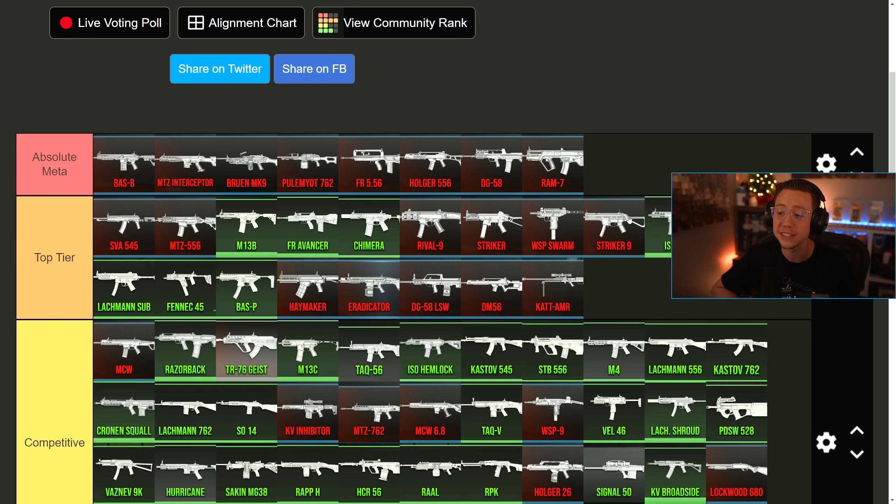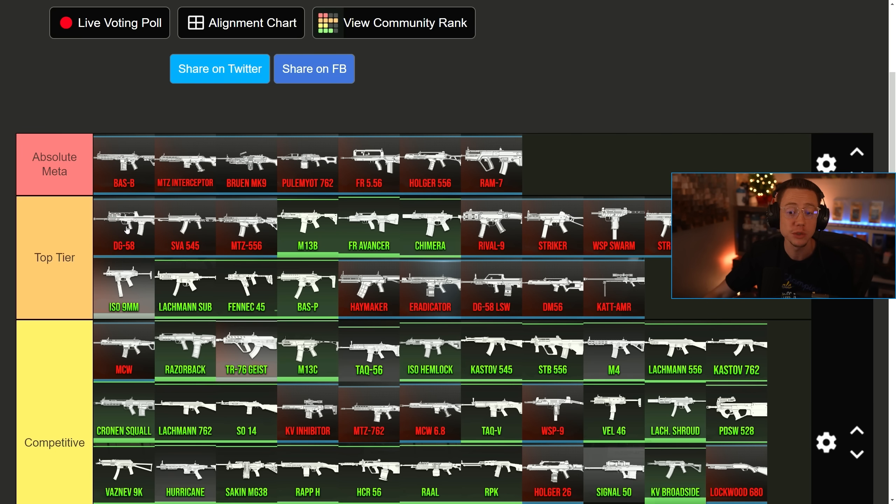Right away, the DG-56 got a close range nerf that basically limits its ability to two-burst kill. This is still going to be a great long range option, but its versatility is what made it an absolute meta choice — you could use it at 10 meters, 50 meters, or 80 meters and still be super effective. Now it's just meant for mid to long range. Still a great choice, but tough to deem it absolute meta. It's just one of those top tier, fantastic rifle choices now.